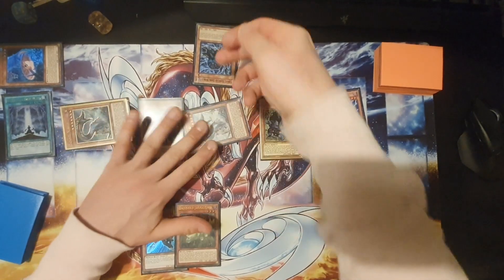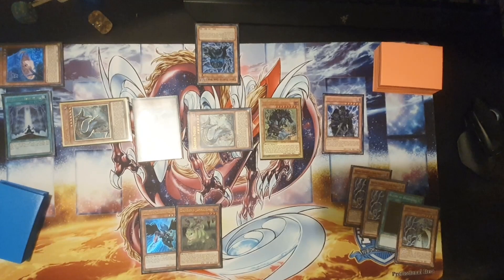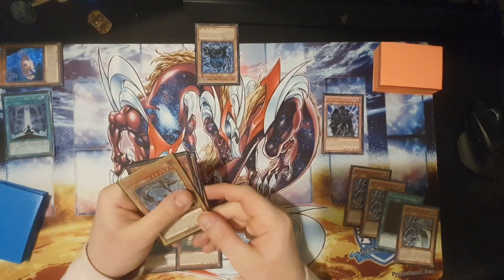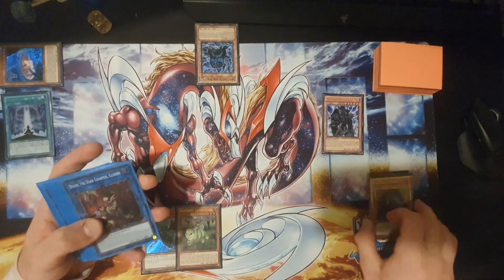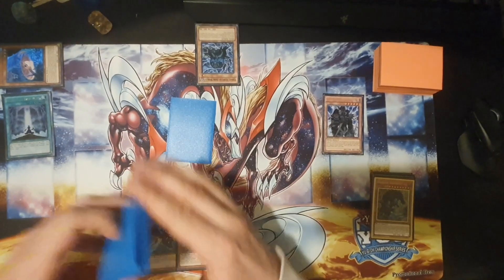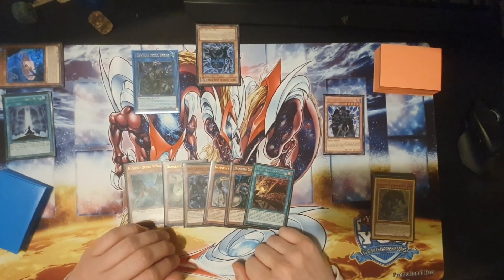So now this is our field and this is on the opponent's field. This is definitely doable — it's just really hard to do. I think the idea now is to just link off all these four into Saryuja and see if we can fix the hand. Saryuja summons one, two, three, four. Put back.